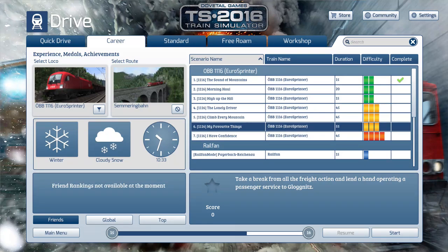Today I'm going to do the My Favourite Things scenario. You won't see the full exposed map because it will be snowy and things will be covered in snow, but I have to say in all seasons this map looks very, very pretty. The My Favourite Things scenario is basically: take a break from all the freight action and lend a hand operating a passenger service to Gloggnitz. This is the Semmeringbahn route, from Mürzzuschlag to Gloggnitz. I do apologise if I mispronounce any Austrian names — I'll give it my best attempt.